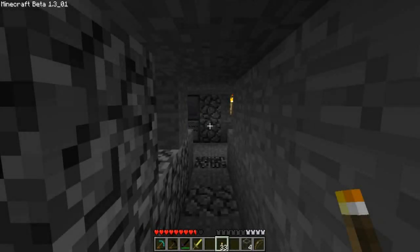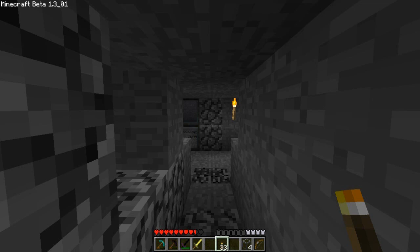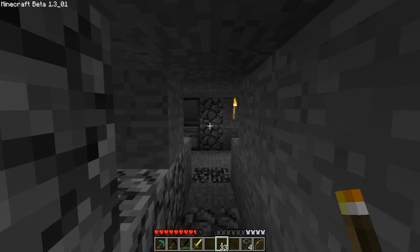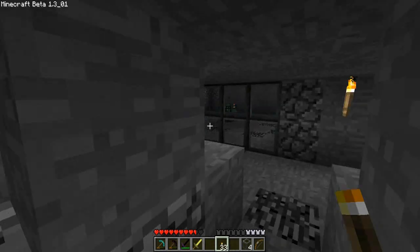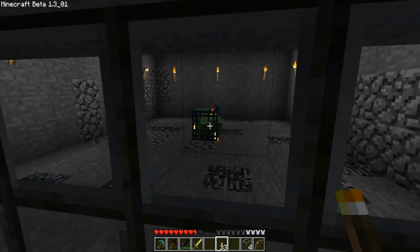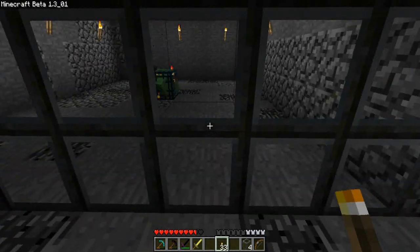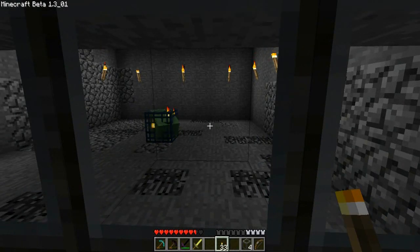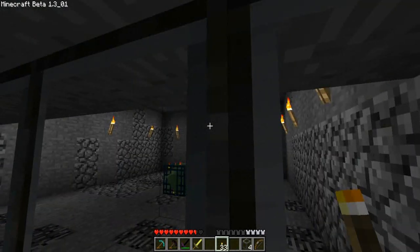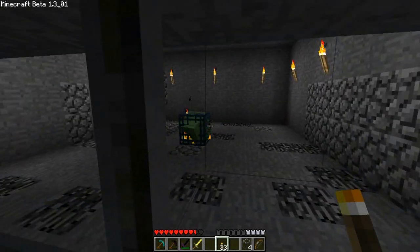Hey guys, what's up, it's iJevin, got another Minecraft episode for you. I installed Mo Creatures so we will be making some horse stables and things like that. I want to ask you guys a question — I'm playing on normal right now and for some reason this slime spawner will not spawn. I'm on the bottom level, it can spawn in any light. I don't know why — it's a giant room I made. If you guys have any ideas why it won't spawn, let me know.